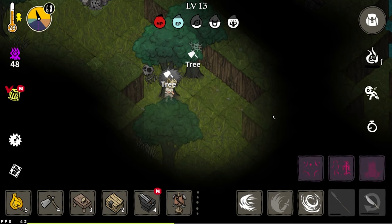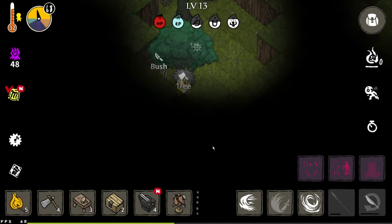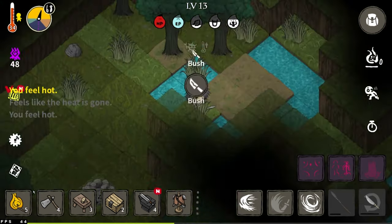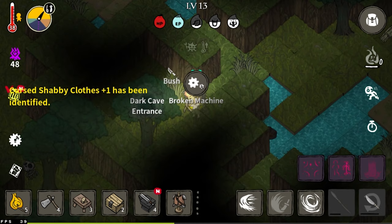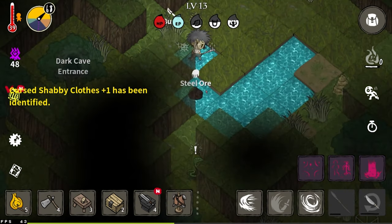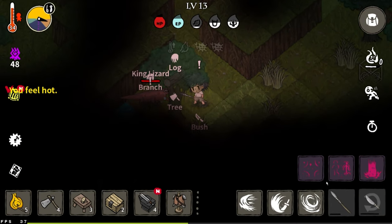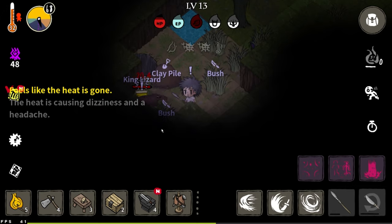Next tip: do not use your torch during the day because it raises your temperature a lot. The only time you should have your torch out is at nighttime when you're trying to weaken a shadow monster. King lizard spotted — and there's a strange hole.